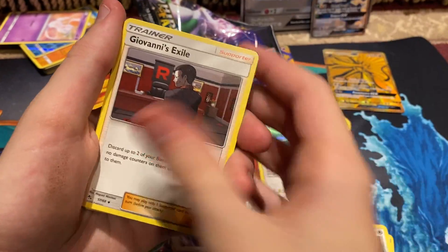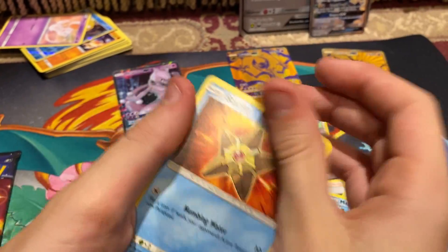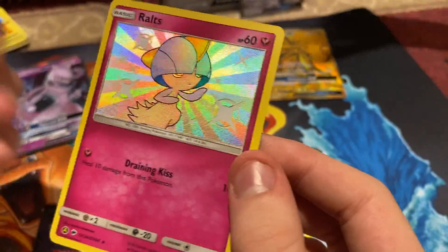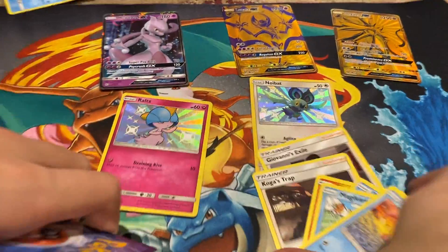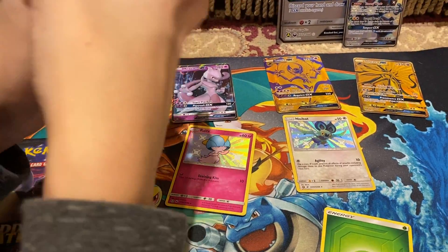Energy. Chansey. Giovanni. Charmander. Psyduck. Magikarp. Slowpoke. Shiny cards! I put those cards to me. And then the last one was a Lapras.